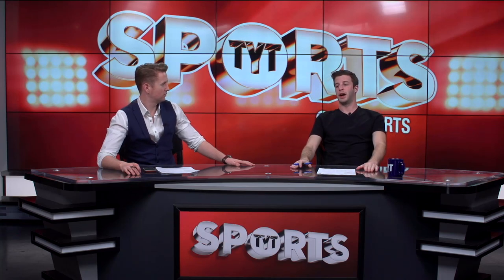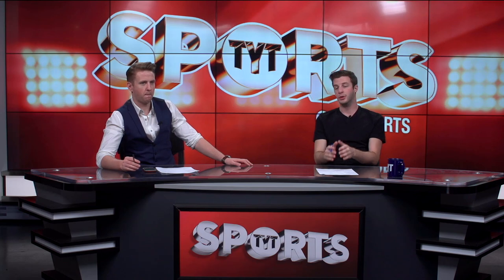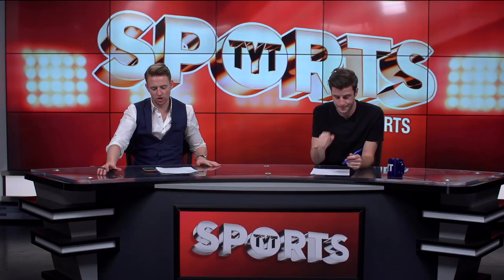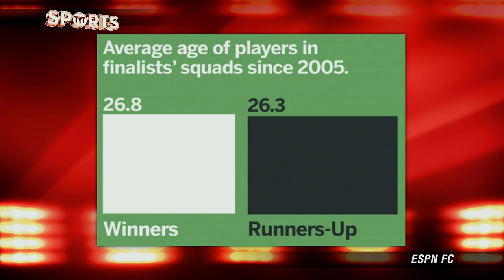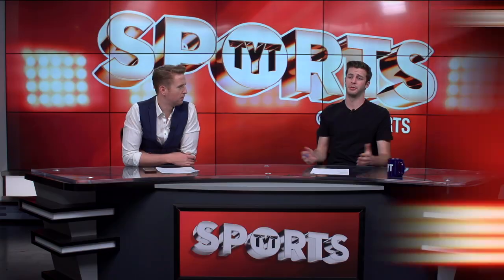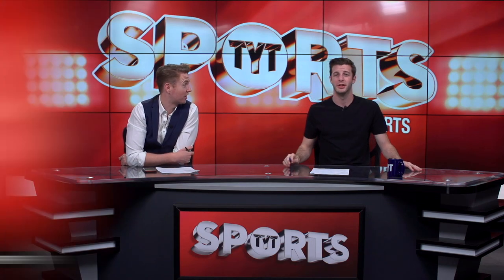The next point has to do with age — and what you take away from that graph is there's a balance. You need veteran leadership, people who have been in those positions before, and you also need the youth — the legs. The average age of players in finals since 2005: last season Barcelona were 26, Juventus were 28.6. Real Madrid had a younger team at 25.7 to Atletico's 25.9, and Bayern Munich had a slightly older team than Dortmund. It really doesn't matter — it flip-flops. Pirlo, last year, played alongside Pogba — that midfield balanced at 26 years old.